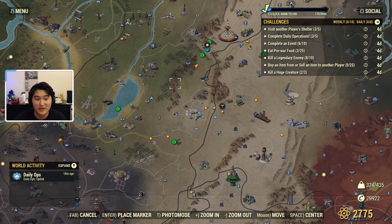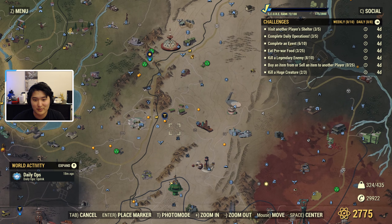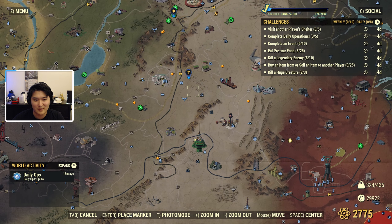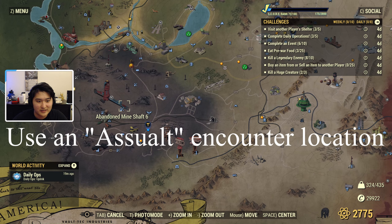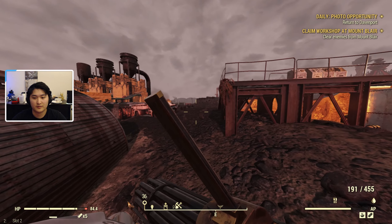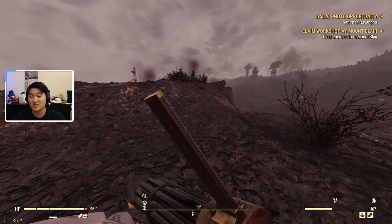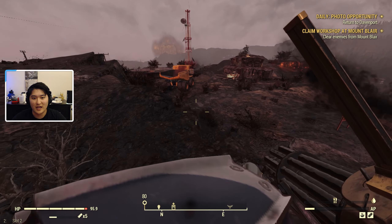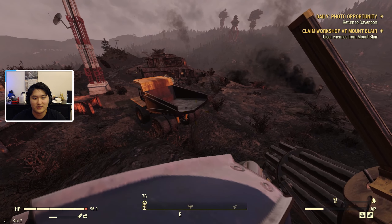The other method, not limited to a daily, is grinding random encounters. I'll link an encounter map in the description so you can pick the most convenient spot. Essentially pick a spot and constantly server hop hoping that the settler encounter spawns there so you can aid them. The spot I use is above Abandoned Mineshaft 6. Server hopping is when you disconnect from a server and reconnect to a new one hoping the encounter type has changed.